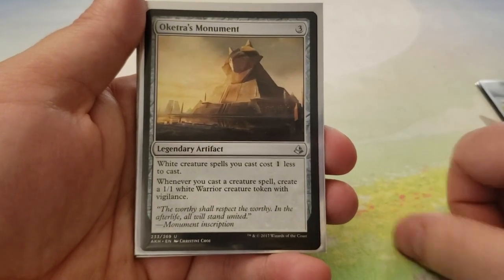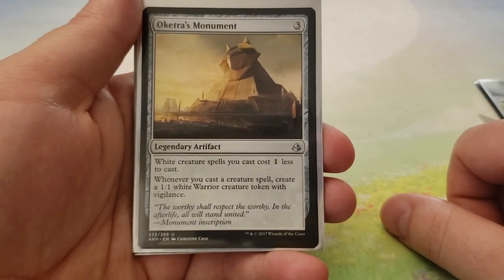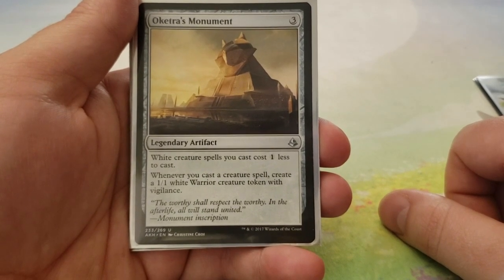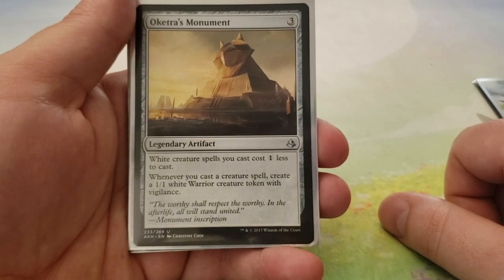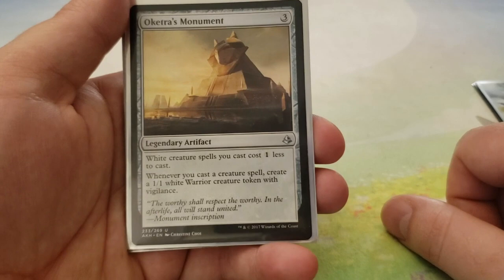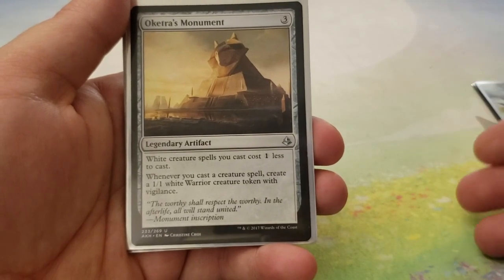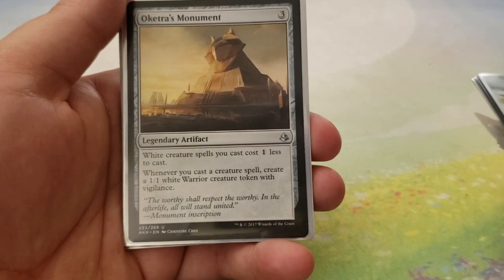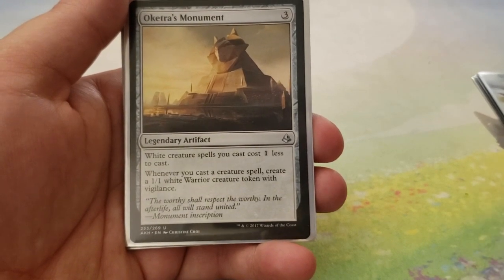Next up, we have Oketra's Monument — this is 3. White creature spells you cast cost 1 less to cast, and whenever you cast a creature spell, create a 1-1 white Warrior creature token with Vigilance. So we're creating Knights, we're creating Soldiers, we're creating Warriors — the majority of things created are going to be Soldiers.